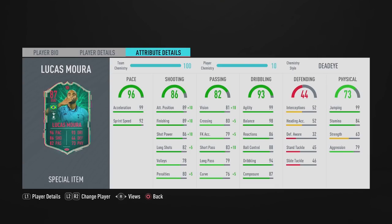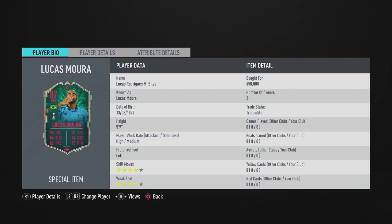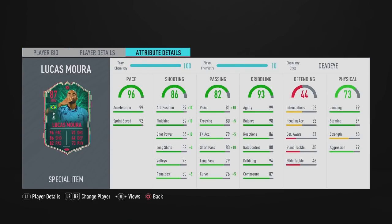The dribbling department looks fantastic — 99 agility on this item is very good to see, as is the 98 balance and the 94 in-game dribbling rating. Physically, it's good to see 99 jumping, although we probably won't get too much use out of it. The 84 stamina I don't think is very good for a winger, and his strength is pretty average, so there are a couple of negatives.